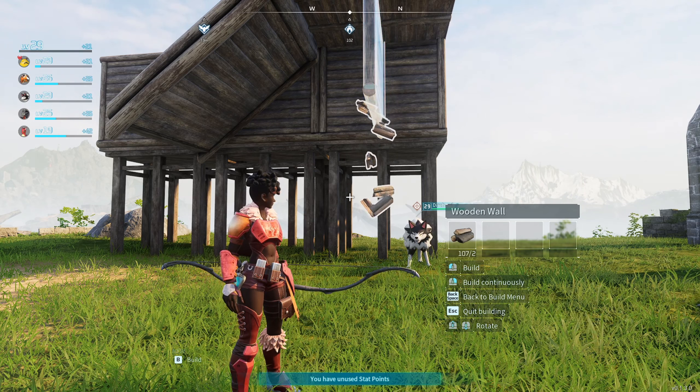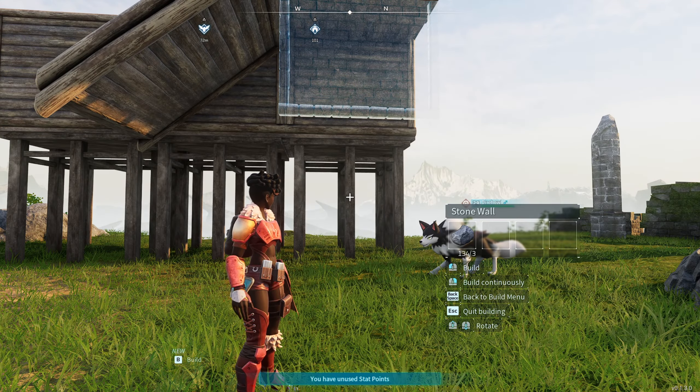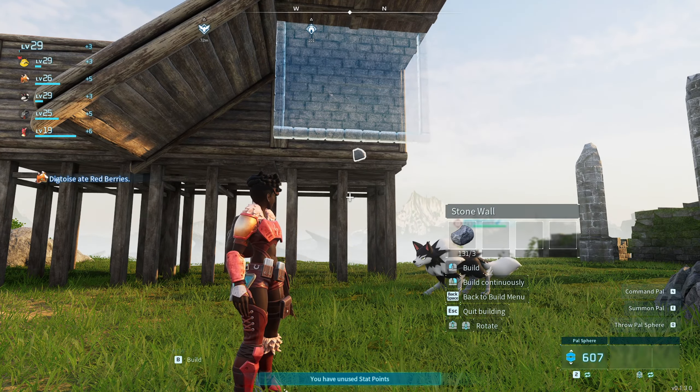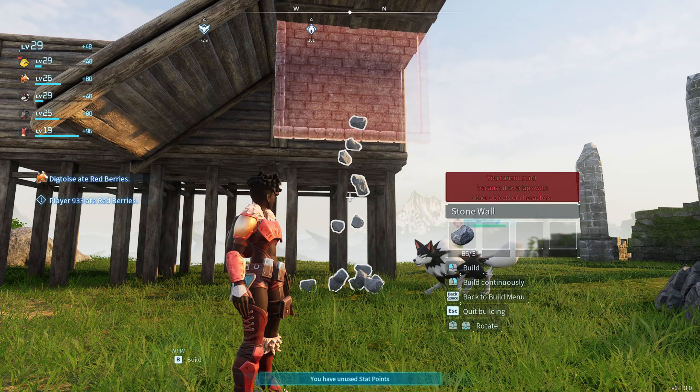Then build, and you can see that I'm getting XP again. This glitch can also work if you're using stones — as you can see right there I have the stone wall and I'm going to try to place it, and it places right in the middle.